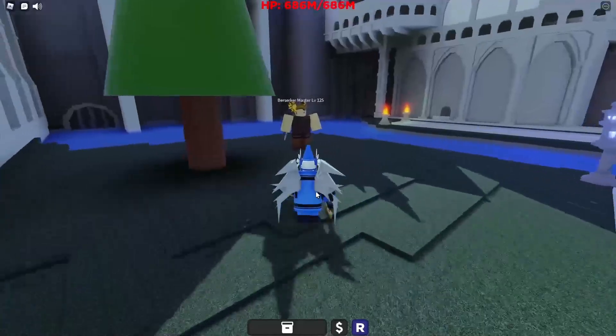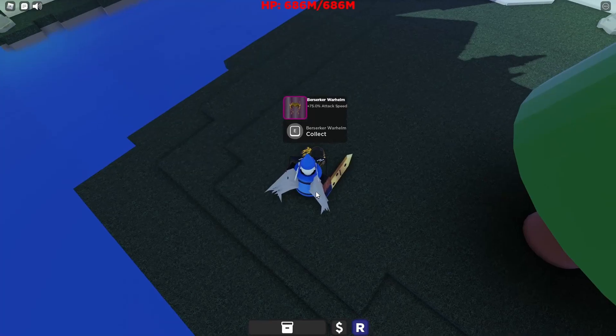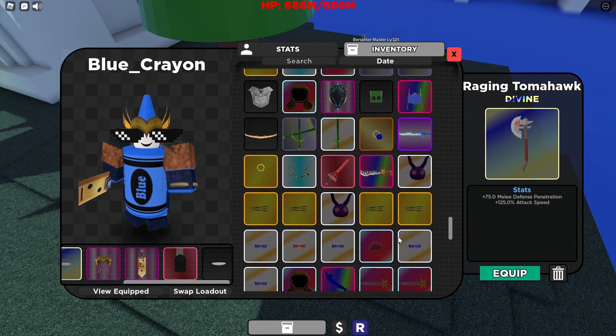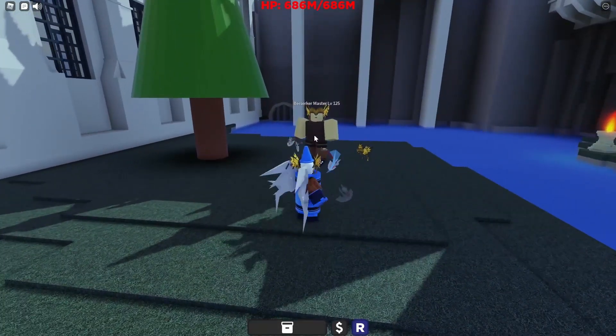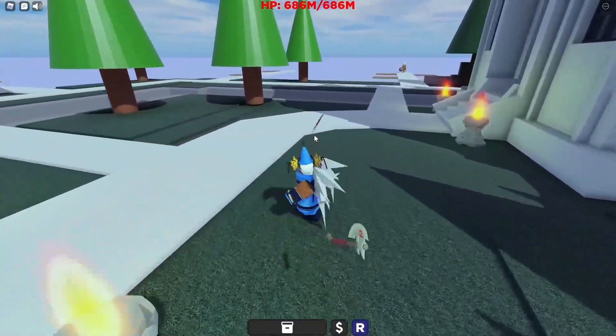As soon as you can, you're going to want to kill this berserker master and get the war helm. It's pretty good. You also get the raging tomahawk — plus 125% attack speed with 75% melee defense penetration. This is really strong, especially with the helmet, and you can shoot this stuff out really quickly. You can get up to the top here through this waterfall.